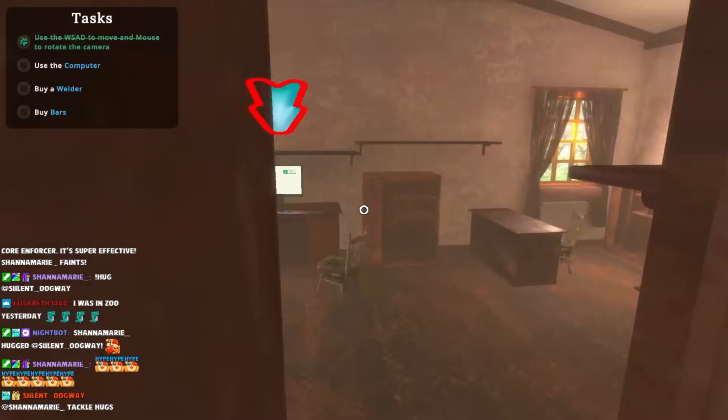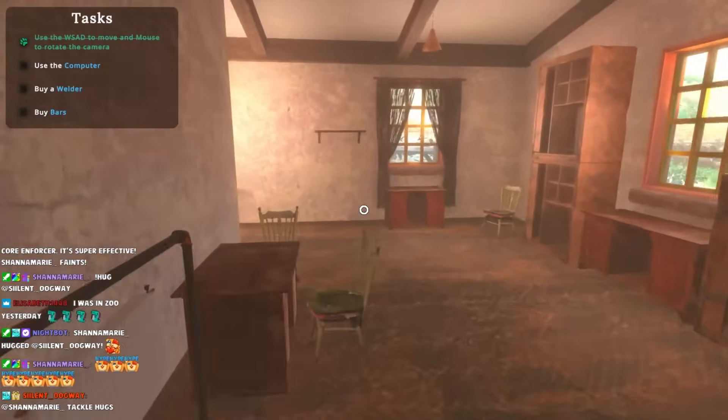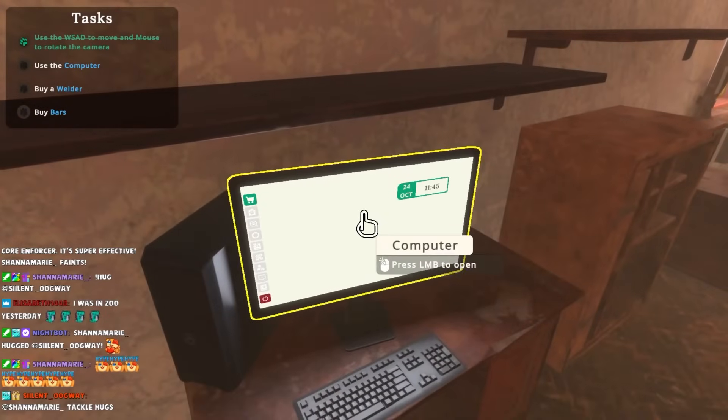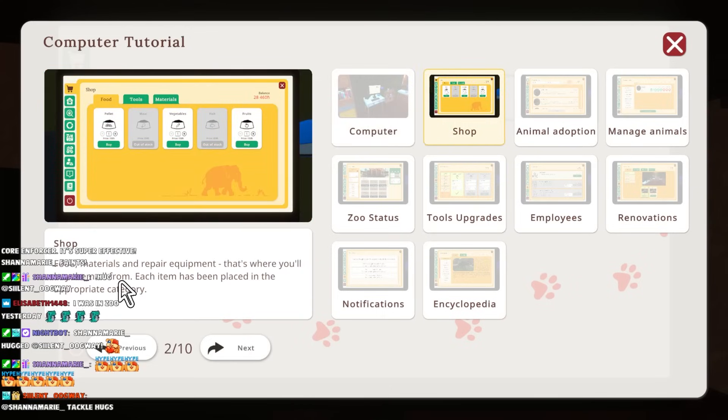Use the computer. They really left the place a mess - they were not lying. By using the computer, you can do many important things in your zoo: adopt animals, buy items, eject statistics, own one place, buy materials and repair equipment. That's where you'll buy them all from. So the shop.